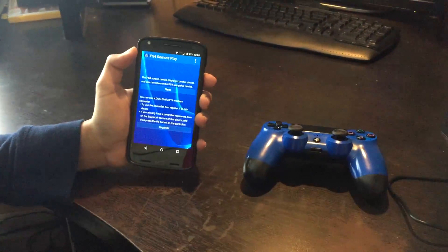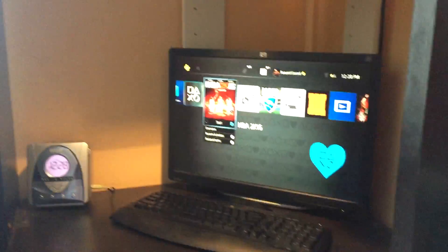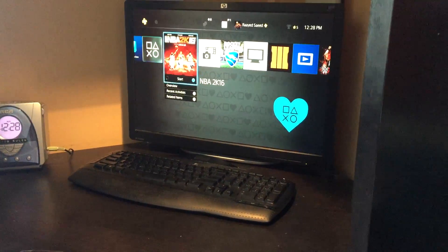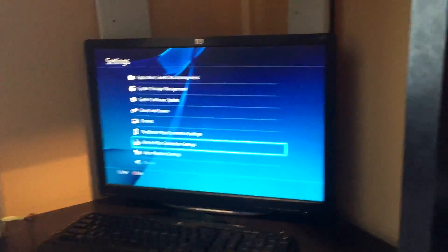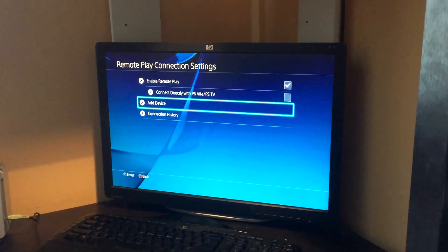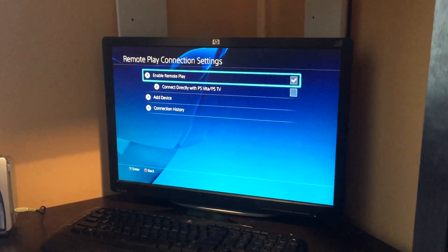Make sure your PS4 is on and ready. Go into Settings on the PS4 and navigate to Remote Play Connection Settings, then press X. Go down to Enable Remote Play and make sure that it's checked.